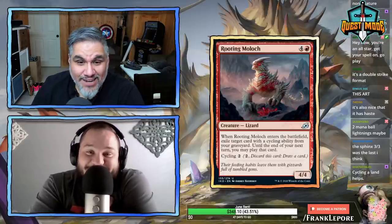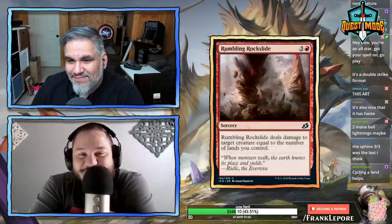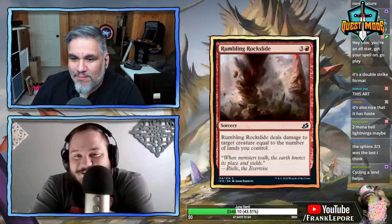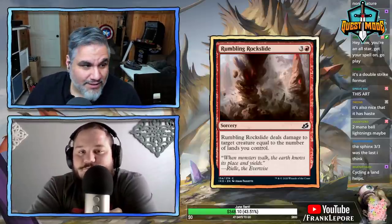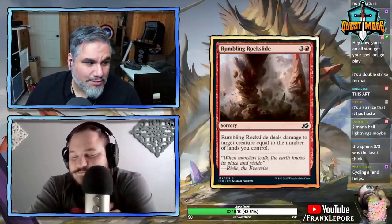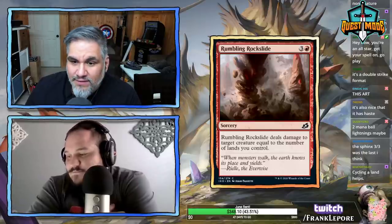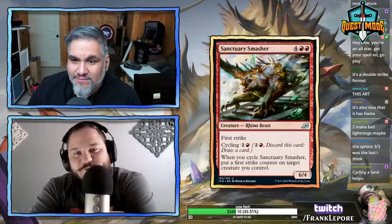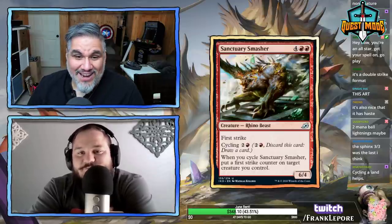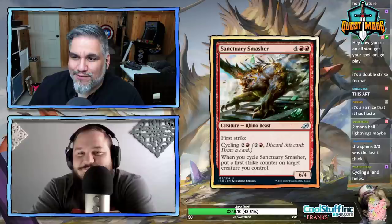Rumbling Rockslide — four mana, deals damage to target creature equal to the number of lands you control. This is mostly going to deal four damage, so that's your default. Sanctuary Smasher — six mana for a 6/4 with first strike. You cycle this and if Momentum Rumbler has been attacking, it can attack on turn five as a double striker.